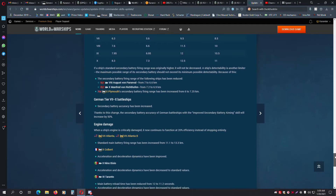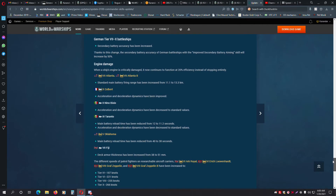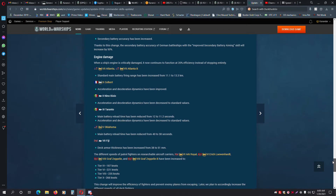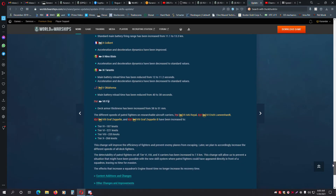When a ship receives critical engine damage, rather than coming to a stop like it used to in the past, it will now drop to just 20% of maximum speed — a welcome survivability change. Atlanta has had its main battery default range changed from 11.1 kilometers to 13.3 to help offset not being able to take AFT. The Colbert has gained improved acceleration and deceleration dynamics to offset the range loss.